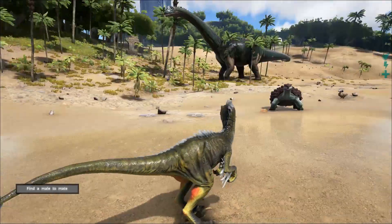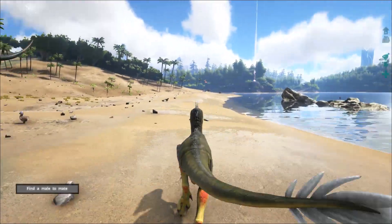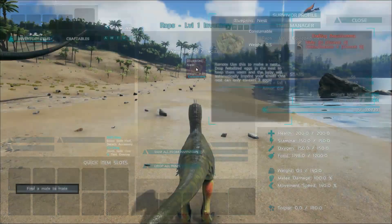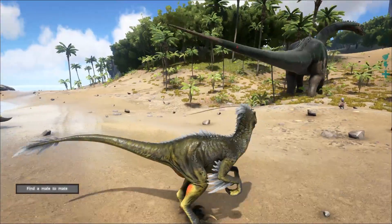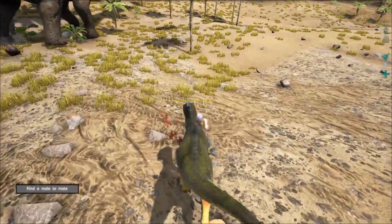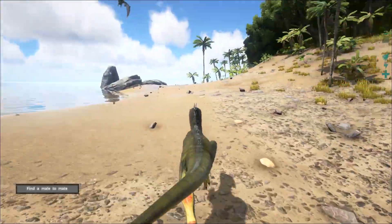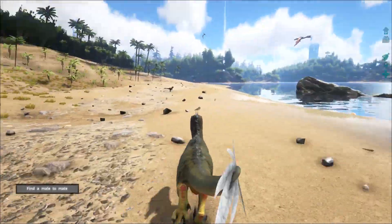All right, here we go. I admittedly don't like the coloring on this one as much, but watching Zulgin play is any indication we might die and have to start over a few times. In my inventory I now have this blueprint nest, which requires 20 hide and six chitin or keratin. In the bottom left it says 'find a male to mate,' so our first task is to get some XP, kill some easy stuff, collect some hide, and hopefully some chitin or keratin along the way.